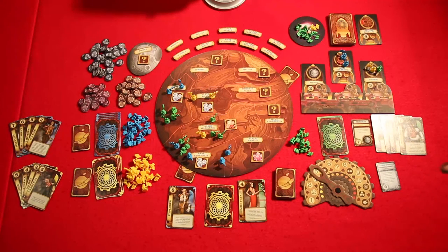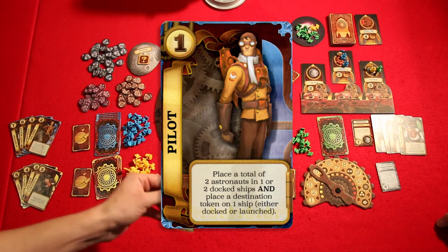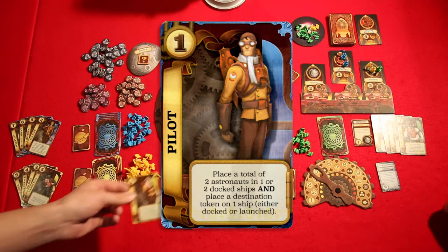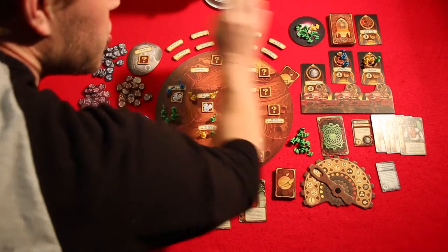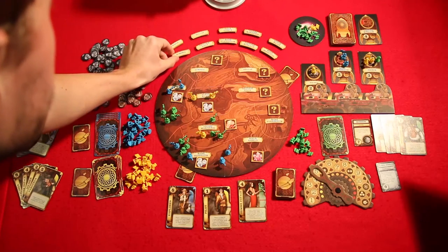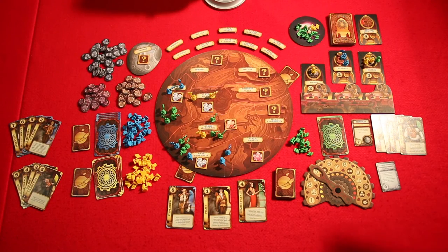Three, two, one — that's yellow. The pilot: place a total of two astronauts in one or two docked ships and place a destination token on one ship, either docked or launched. I have two astronauts. I'm going to put one here on this Phobos ship so it launches, and one on this other Phobos ship — nothing happens but maybe next turn. Then I get to place a new destination — I'm going to go a bit off the beaten path and take this one for Estonia and put it here. Now that we've resolved every character, we're going to land the launched ships.